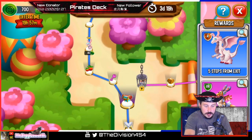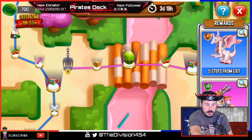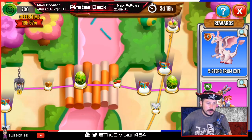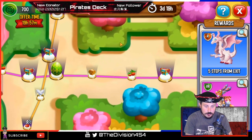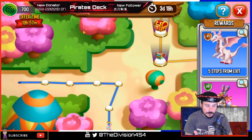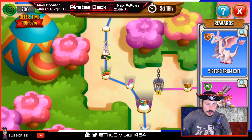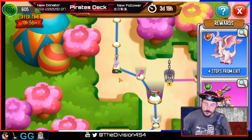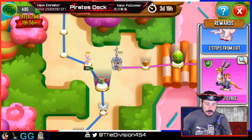Let me zoom out a little bit so we can get an idea of where we're at. Okay, we need to go where the pink egg is. There it is — that pink egg right there is where we need to go. The pink key right there will give us the key to go towards the gems. Let's click on that — 15,000 food, I'll take it! We got the key, and then we're going to go ahead and unlock this one here.